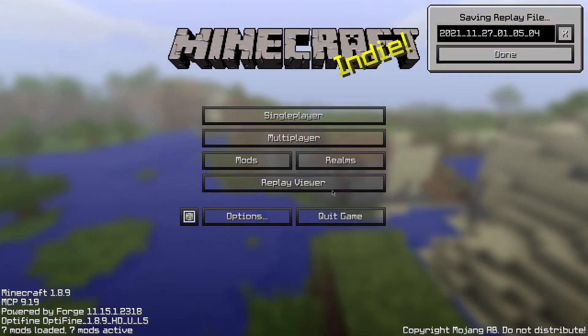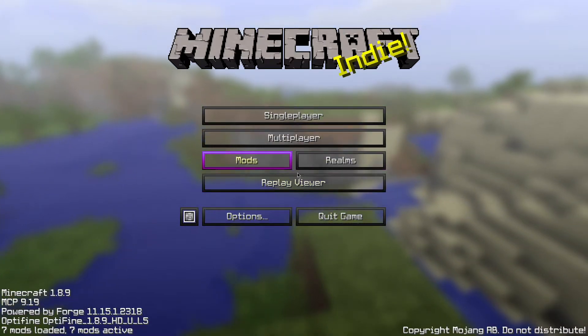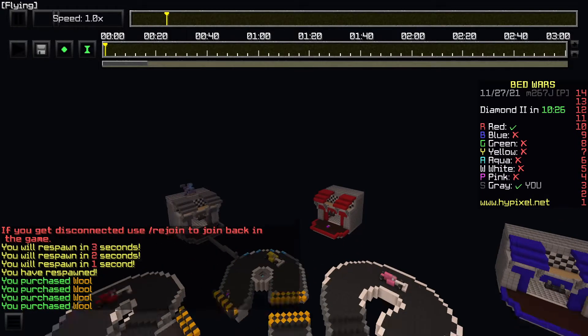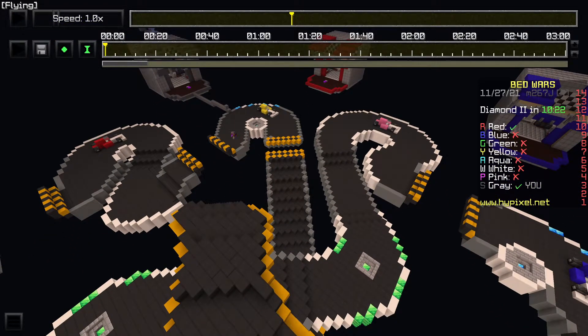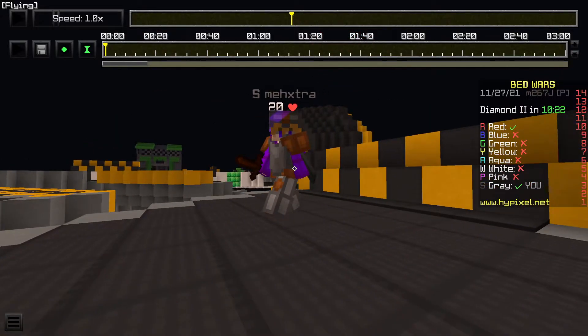When you disconnect, you can just hit done, and then go to the replay viewer. In the replay viewer, go to your most recent replay and pause it. Also, I actually made a tutorial a few months ago on how to use Replay Mod. A good idea is to slow the playback down to about 0.3.